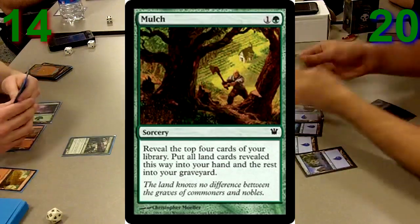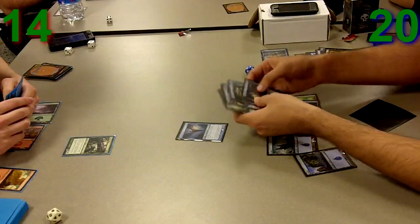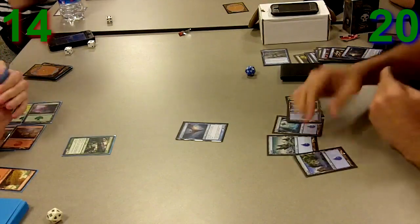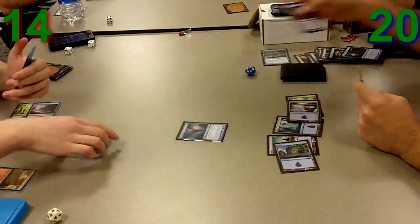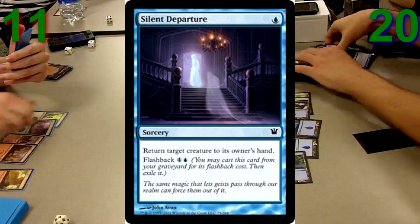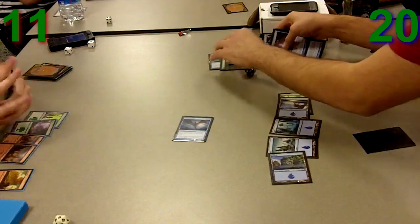I Mulch again. I wanted to get a forest in that Mulch — I didn't get anything again, so I whiffed on two Mulches already. I really wanted to get a forest because I wanted to get my Dawn Treader Elk on the battlefield. Unfortunately I didn't — I whiffed on the Mulch again and wasn't able to play it.